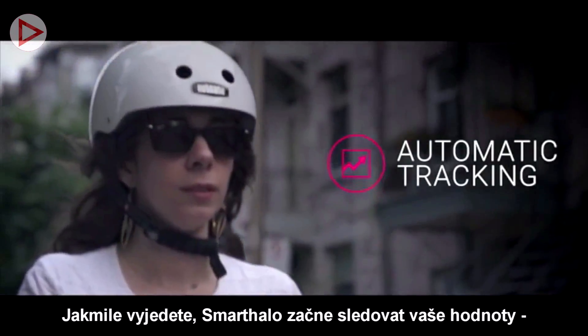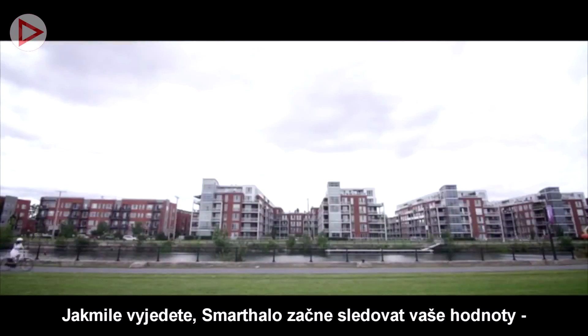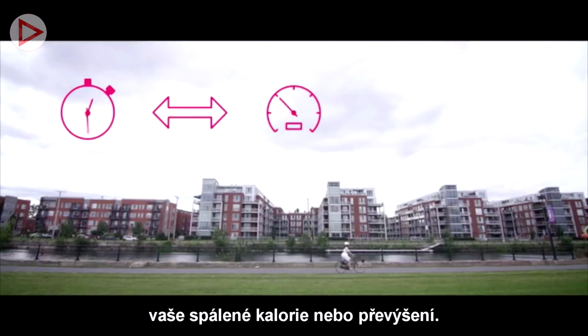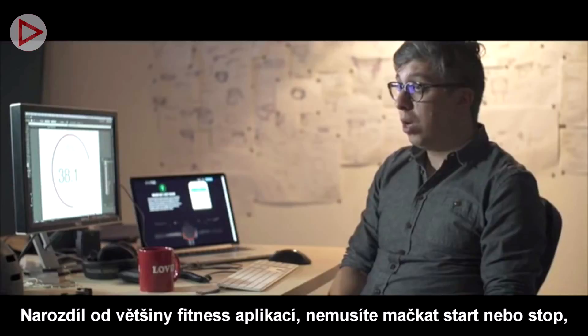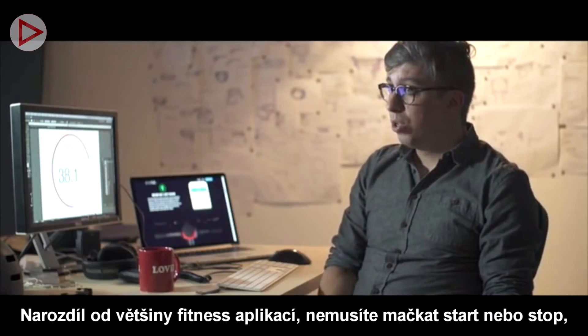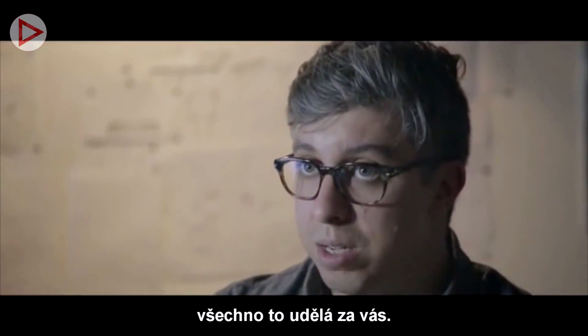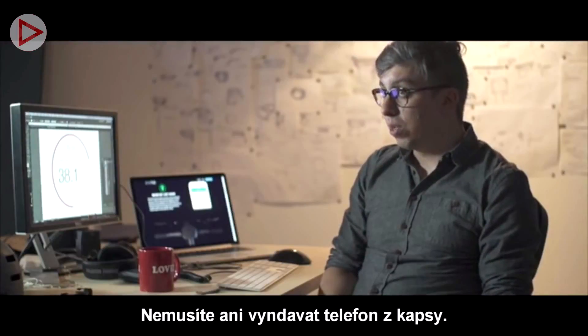As soon as you start riding, Smart Halo tracks your bike metrics: your time, distance, average speed, calories burned, as well as your total elevation. Unlike regular fitness apps, you don't need to press start or stop — it does it all seamlessly. You don't even need to take your phone out of your pocket.